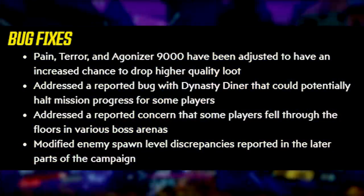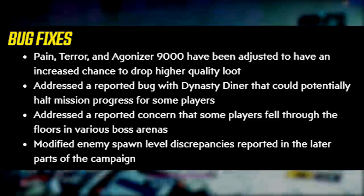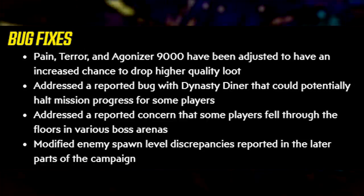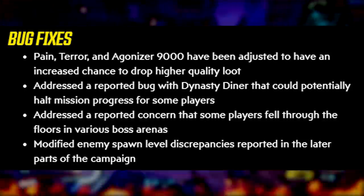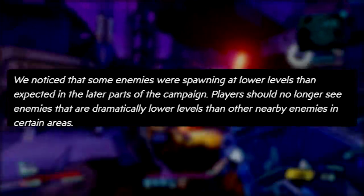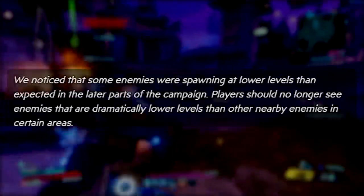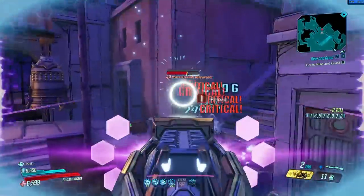For bug fixes: Pain, Terror and Agonizer 9000 have been adjusted to have an increased chance to drop higher quality loot, which is good since Pain and Terror don't have unique drops — it'll be nice to farm them for better world drops. A reported bug with Dynasty Diner that could potentially halt mission progress for some players has been addressed. A reported concern that some players fell through the floor in various boss arenas has also been fixed. Enemy spawn level discrepancies in the later parts of the campaign have also been modified — some enemies were spawning at drastically lower levels than others nearby, and that should no longer happen.